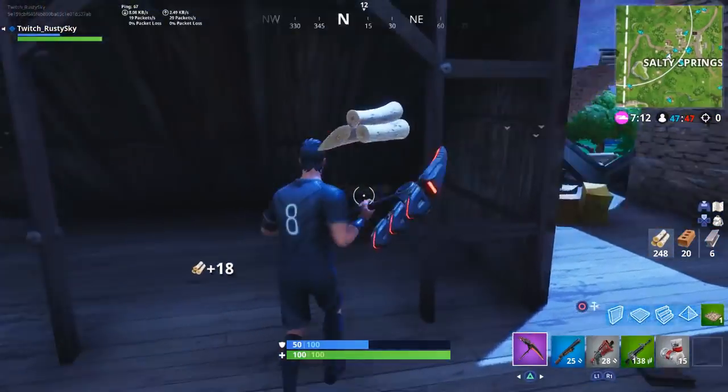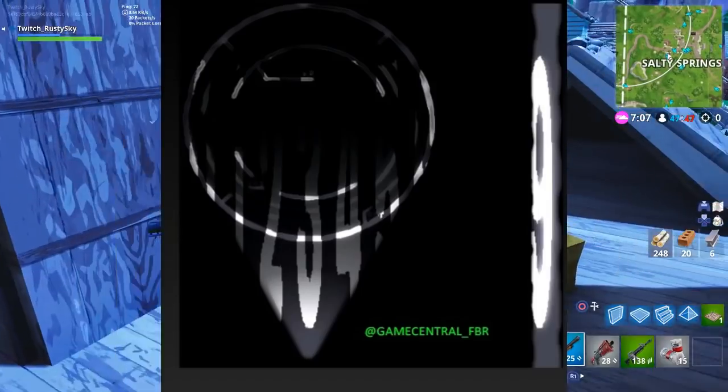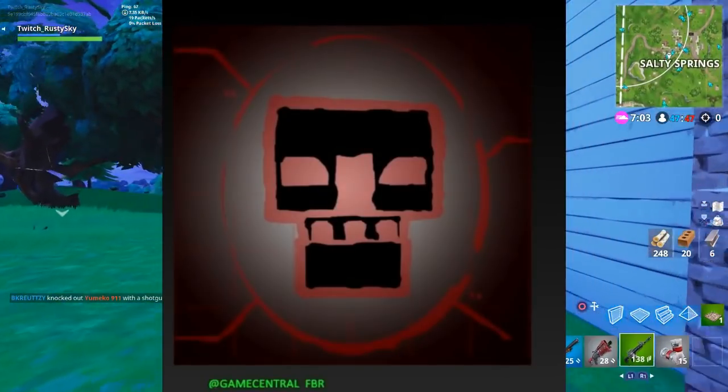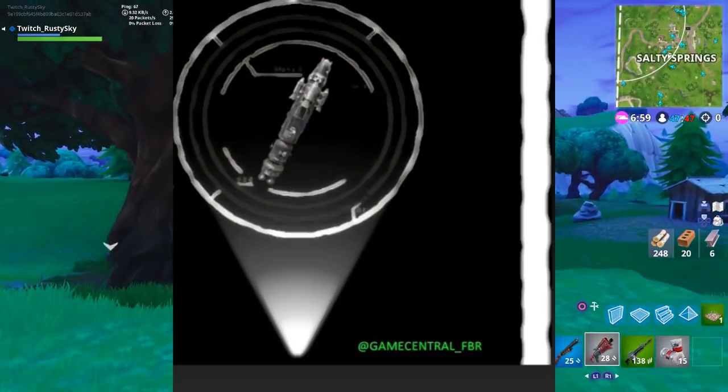Also, some of the TVs in Fortnite Battle Royale right now are showing a timer — something like three days, 22 hours, 36 minutes, 56 seconds. What the timer is trying to tell us is that in three days there is going to be something happening in Fortnite Battle Royale. Adding all the leaks together, as you guys can see, there are a few more clues pointing to a major event.